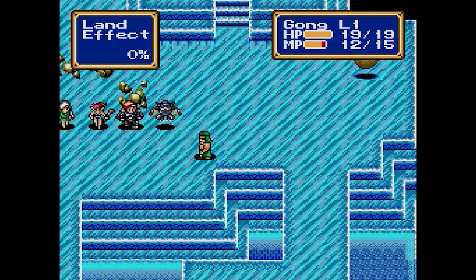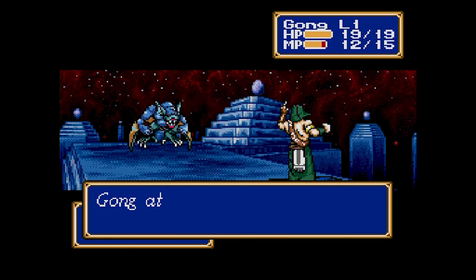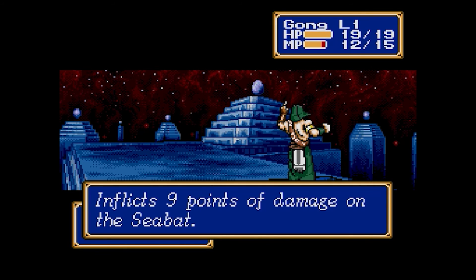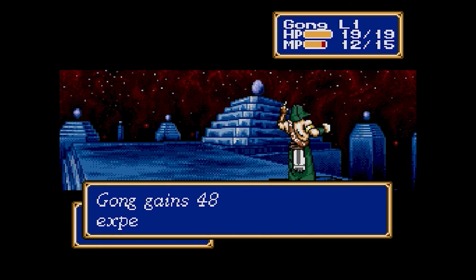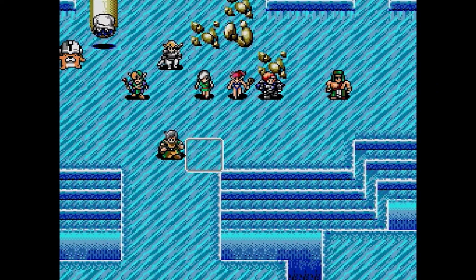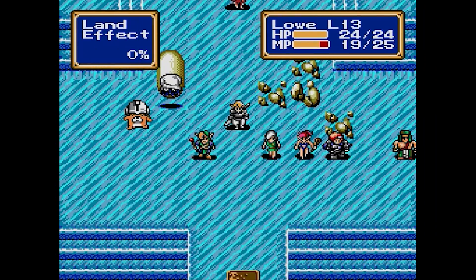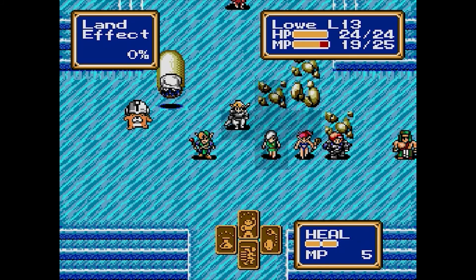I'm going to have Gong attack this guy — he could use some real XP here. I'm gonna send Gong down to deal with that other bat as well. I forgot Gong had like a sweet — I don't even know what kind of attack that is. Some kind of Master Hmong spirit bomb kind of shit or something. I guess he's not very much of a spirit bomb, but you get the point.